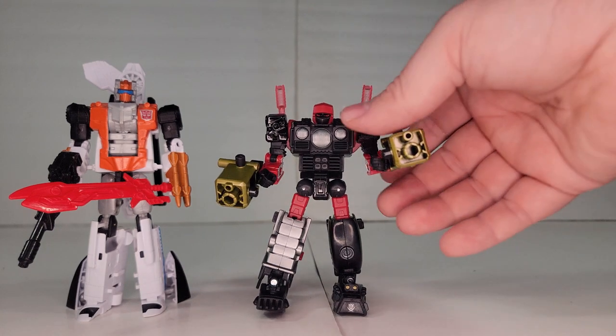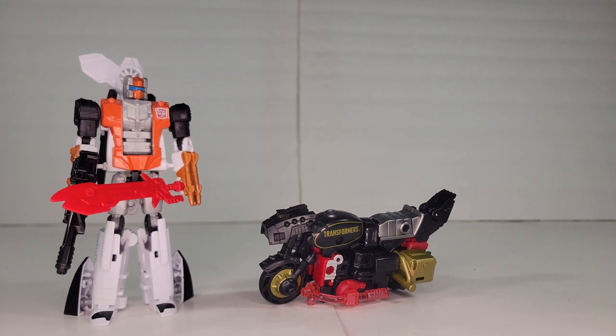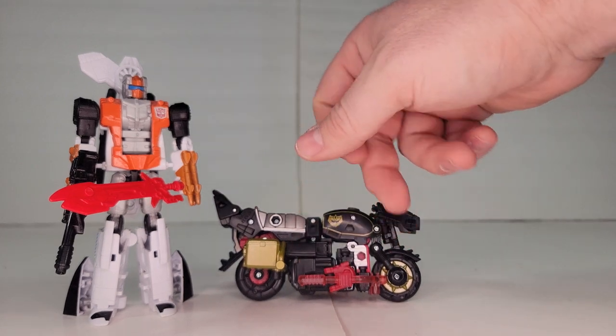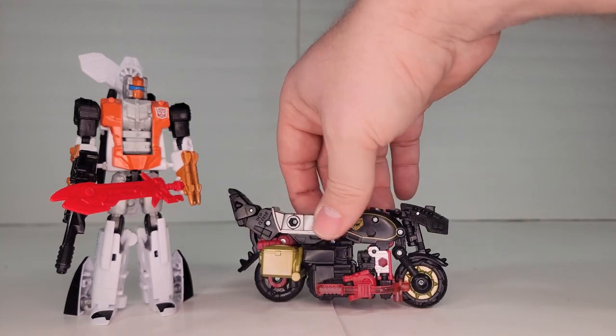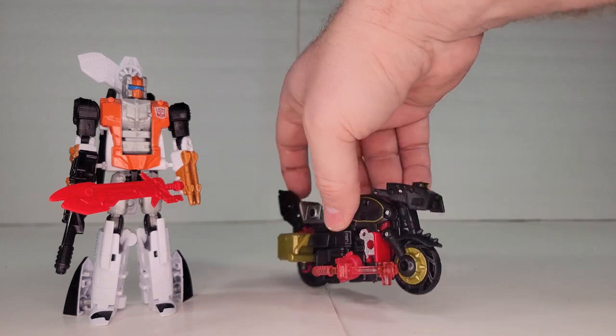Let's take a look at the motorcycle mode. Here we have Road Pig in his motorcycle mode — he rolls, he moves, he's got his light cycling going on. He can light cycle everywhere. It's pretty much the same as Crash Bar. You've got the G2 emblem there, which is pretty neat.